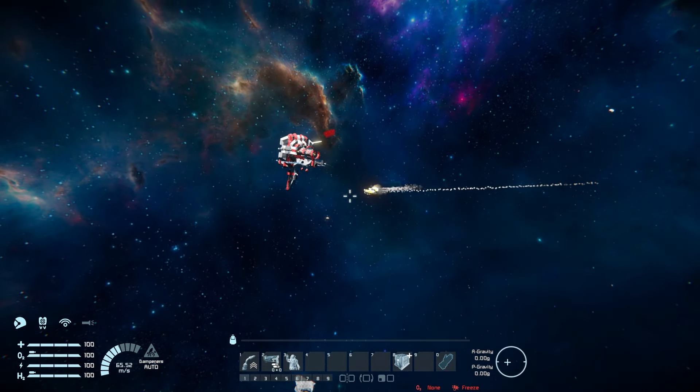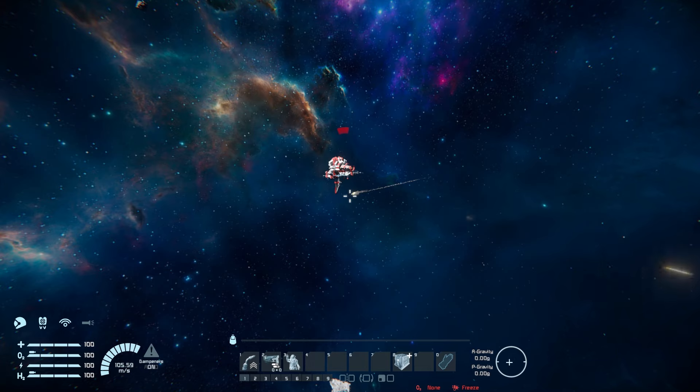On a more serious note, the Space Moth is perfect for light exploration in survival mode — it's very easy to build and handles well against small drones, though obviously not against a giant space station. It's great for scouting asteroids, checking abandoned wreckages for active turrets, and serving as a companion defense drone for your main ship in hostile areas. There'll be a link to it in the description below — highly recommend downloading it to play around with yourself. See you in the next video!